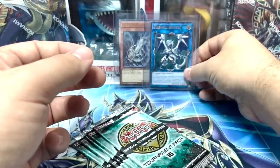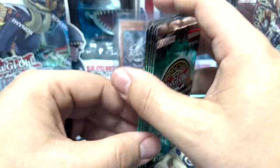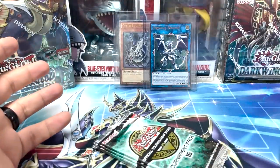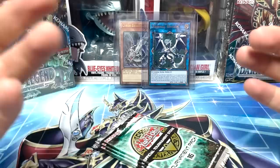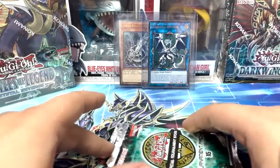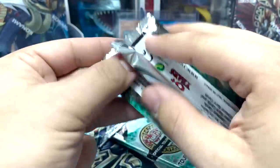We got two ultimate rares out of just 20 packs — if it's the five-ulti box, one in 20, the fact that we got two means we've already defeated the odds. We have a chance right now to pull all three ultimates out of just 20 packs. For the love of all of Yugioh, give it to us Kaiba, come on baby!